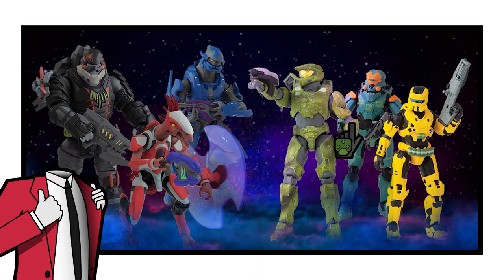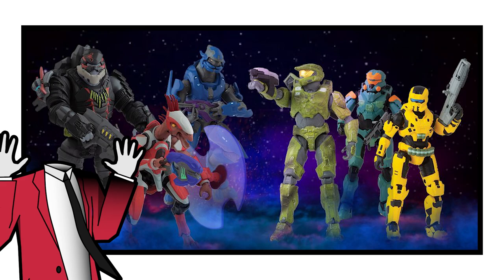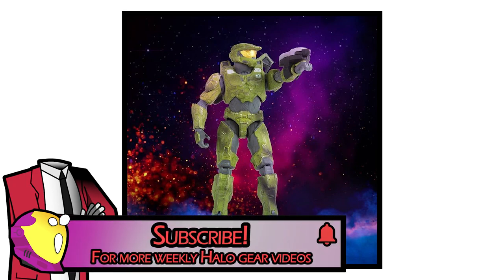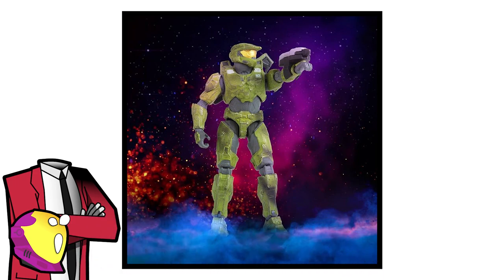This wave includes Master Chief with the Grappleshot, a Spartan EOD, a mystery Spartan, an Elite Mercenary, a Jackal Freebooter, and Hyperius. Judging by the 117 on Chief's chest and the Locus helmet on Hyperius, the image appears to be flipped, but let me correct that. First off, Master Chief appears to be the exact same mold as in previous waves, also coming with a Commando Rifle on his back — nothing too exciting there.